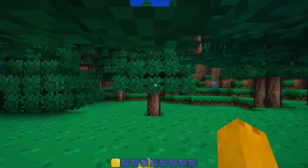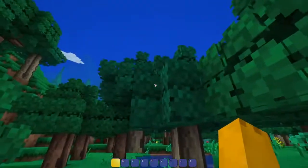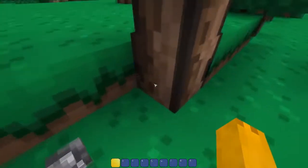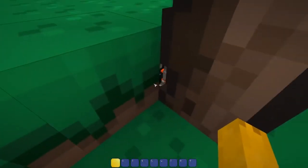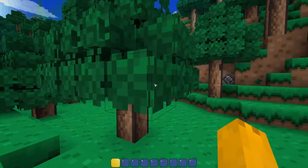I'd like to note that this resource pack is not finished yet — there's still a lot more to be added, so there will be things here and there that are missing. But look at this: hopping straight into the world, these trees are beautiful right off the bat. And look at these nice little rocks on the floor. I can see a dungeon and a ravine down there.